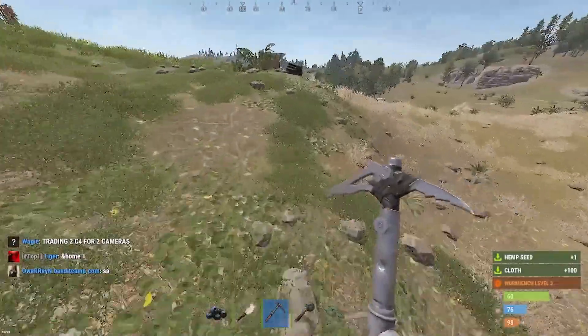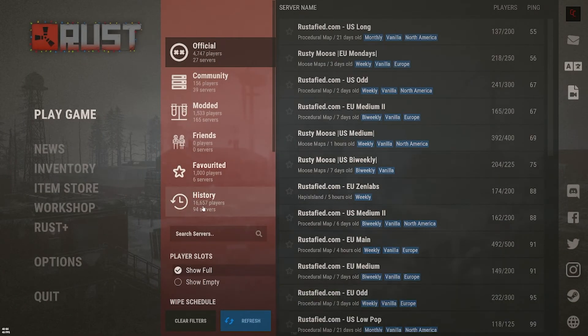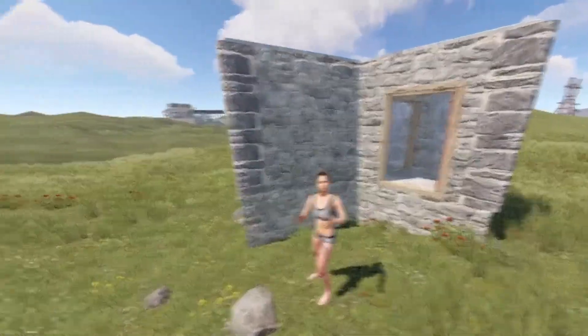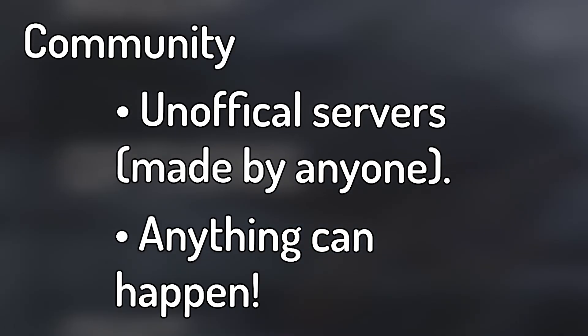Servers. Once you are done with your settings, you can exit out of them and restart your game. Next, we want to go into Play a Game. Once you're in here, there will be three sections for servers: Official, Community, and Modded. For beginners, we're going to want to look at Official, for unaltered gameplay with all of the original mechanics in mind. For Community, it can be slightly modded and altered, because these are servers made by the public.